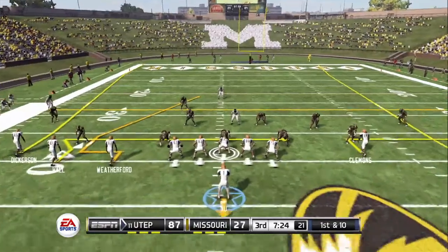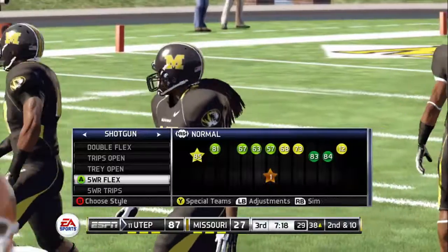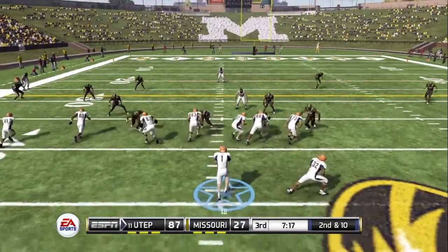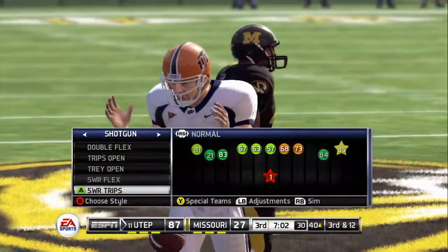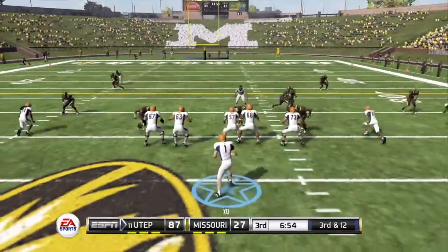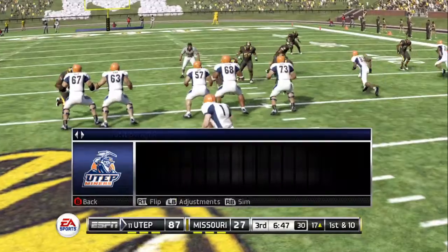Empty backfield, quarterback in the gun, five wide receivers. Drops back to pass — throws it, watch out, oh, almost had a pick. The defense always likes to see a pass broken up, but getting the turnover would have been really big. Here's the option and they'll get him in the backfield — he wasn't decisive at all and once he kept it himself, there was no place to go. There are five wide receivers split out, the quarterback in the gun — he's scrambling. Tackle at the 17-yard line. Good job of converting on third down with the running game.